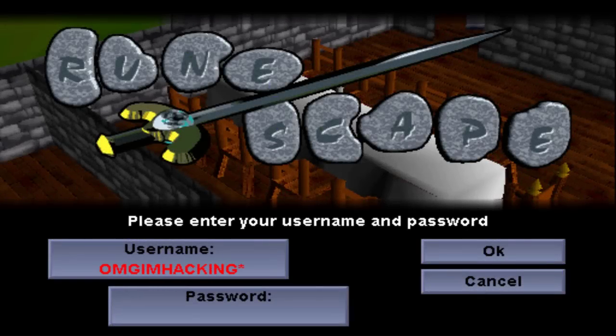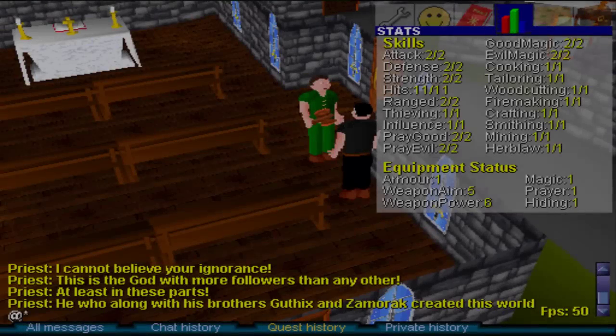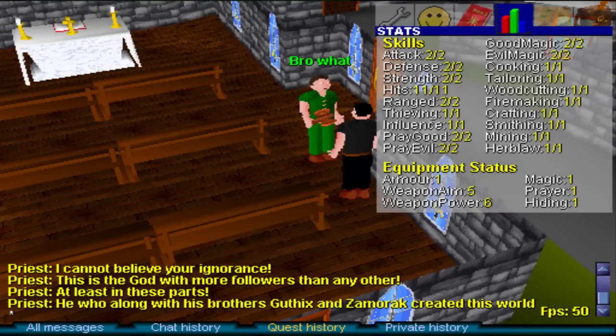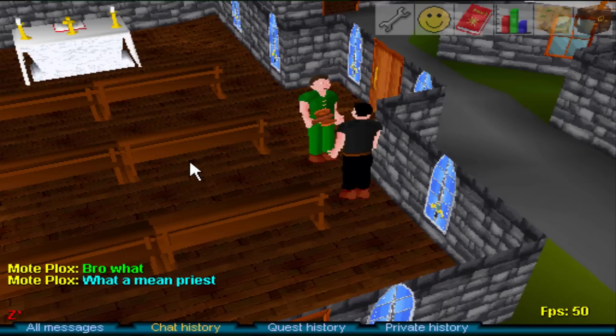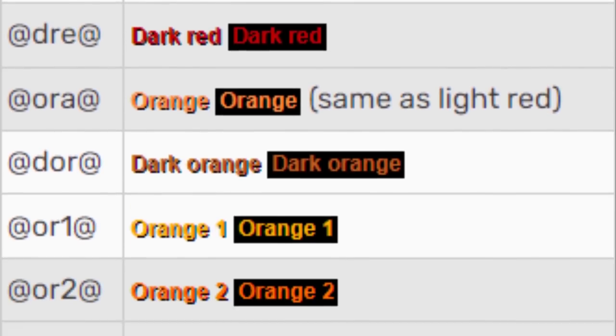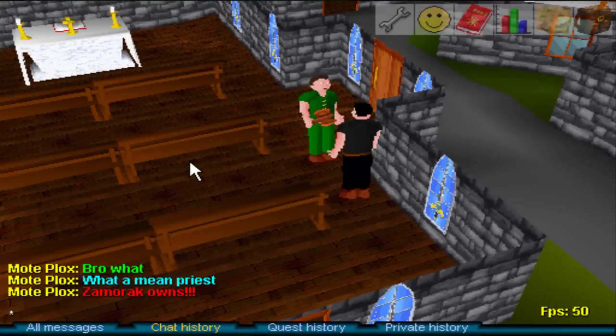A lot of early veterans of RuneScape might remember this one. This is truly useless, but I thought it was cool as a kid when I figured it out — I felt like a real hacker even though I was simply doing nothing important. In RuneScape Classic, you can change the color of your text by typing an at sign, then the first three letters of the color you want, then another at sign, and then typing your message. There's a whole list of colors that could be used. My favorite, with a seizure warning by the way, was when you would type '@ran@' for random — your text would change colors extremely quickly afterwards.